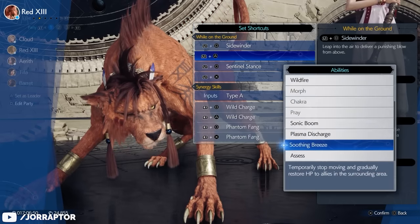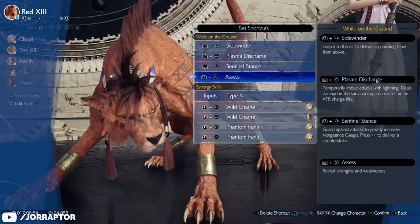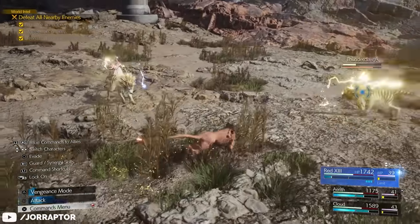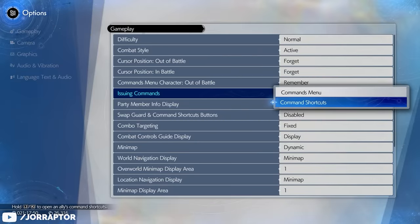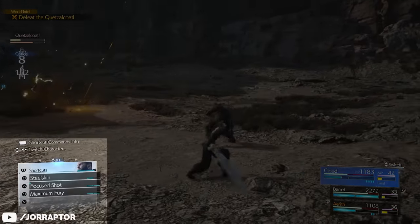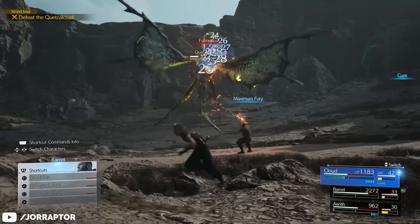Set everything as a shortcut so you can easily activate abilities without slowing the game down. In Settings > Gameplay Settings > Command Shortcuts, with L2 and R2 you can immediately select abilities from shortcuts for your two party members without slowing down the game either.